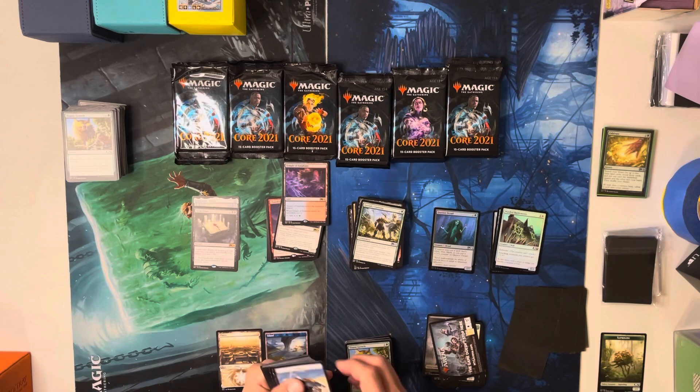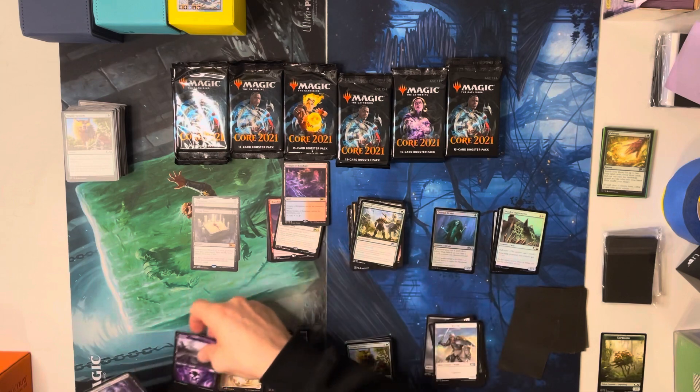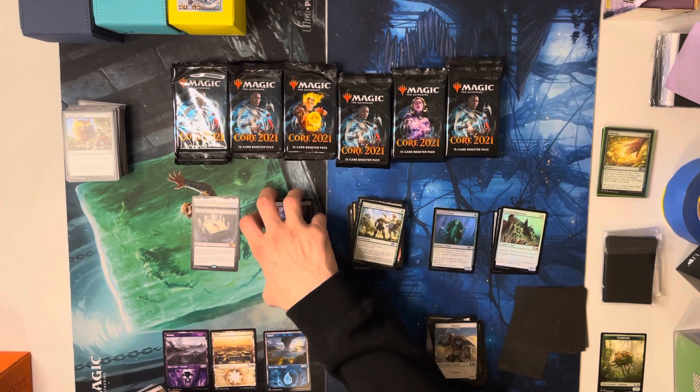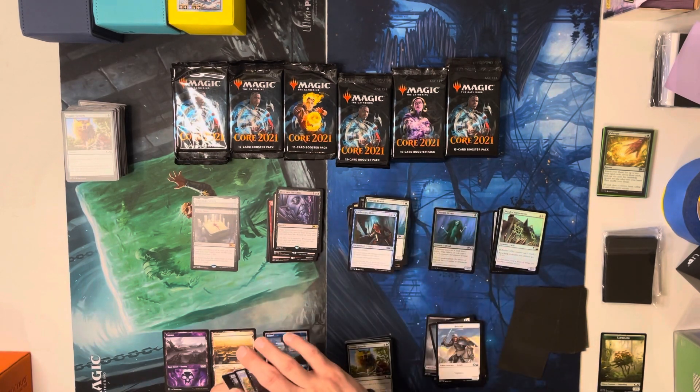I remember buying out Temple of Epiphanies — that's one that's cool. I'm not mad if I just get one of each of those lands. Peer Into the Abyss — one dollar? That's it? Wow okay.